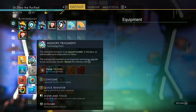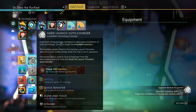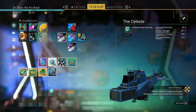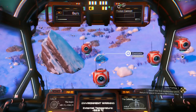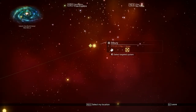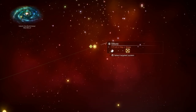Now let's install this — use E. Launch auto charger. Awesome, there we go. Okay, 171 light years away, so you want to make sure your hyperdrive can go at least 171 light years.